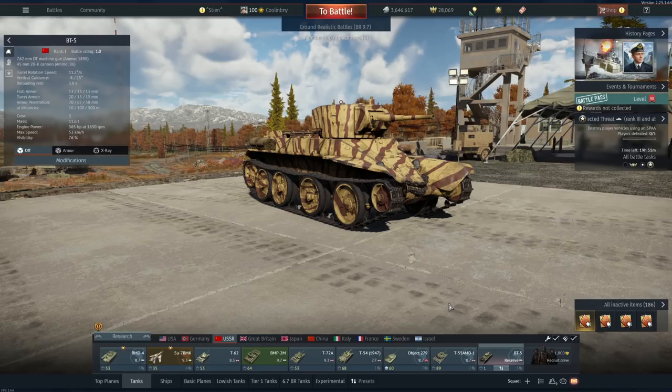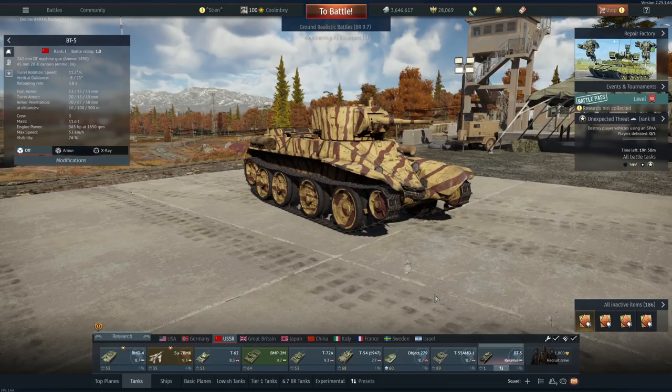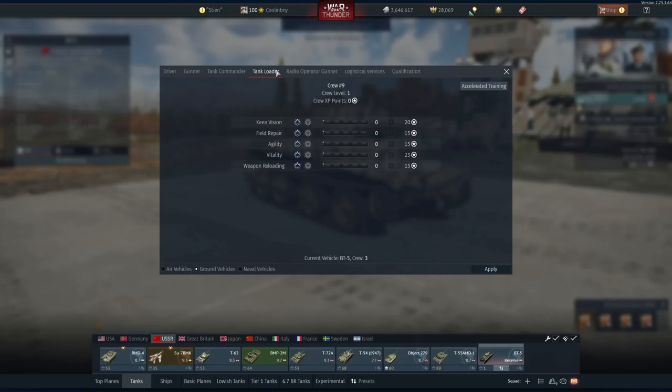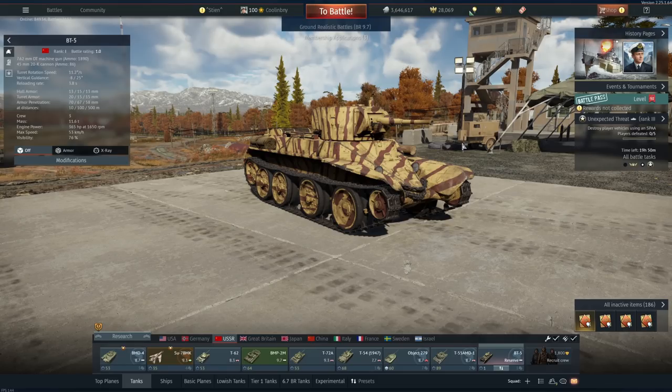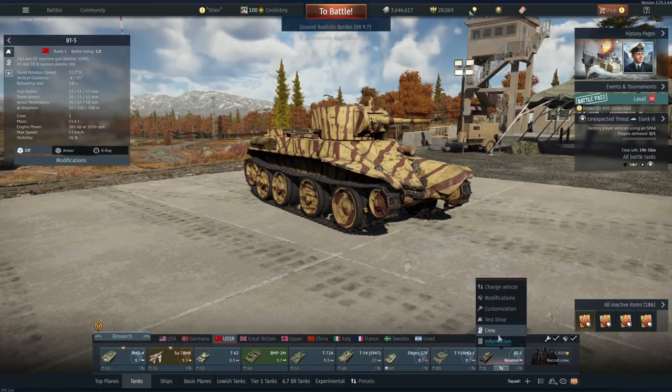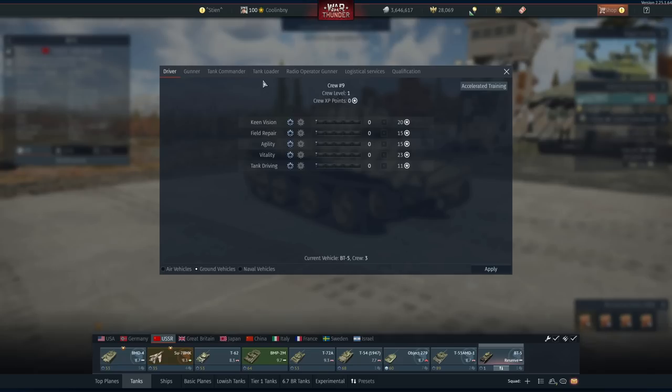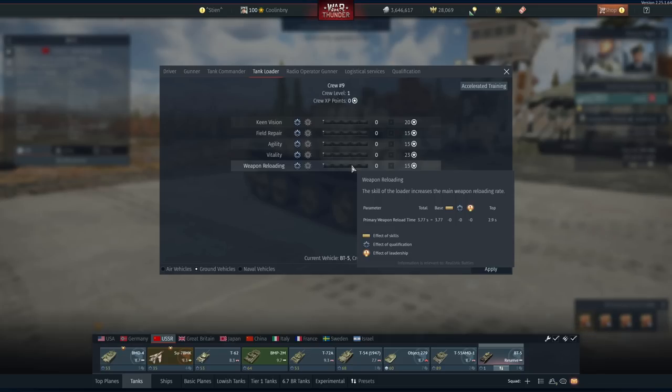Naval crew is very similar to how ground forces crews work, so for the sake of this video I decided to purchase a brand new crew slot totally free of crew experience and any crew points whatsoever, so you can see exactly how basic this vehicle can be. I'm going to start off with the BT-5 because it's a very simple case to look at. One of the most popular things you'll see in ground forces is the weapon reload.